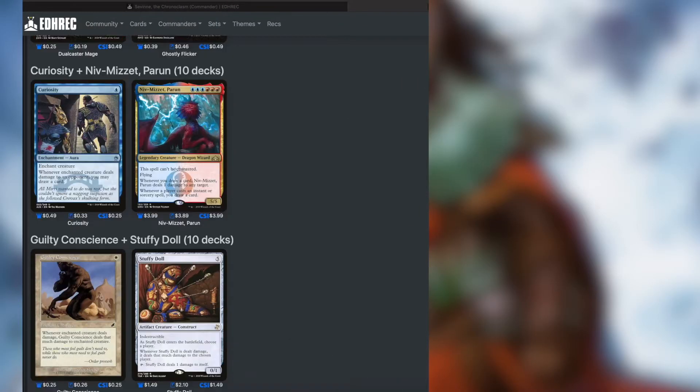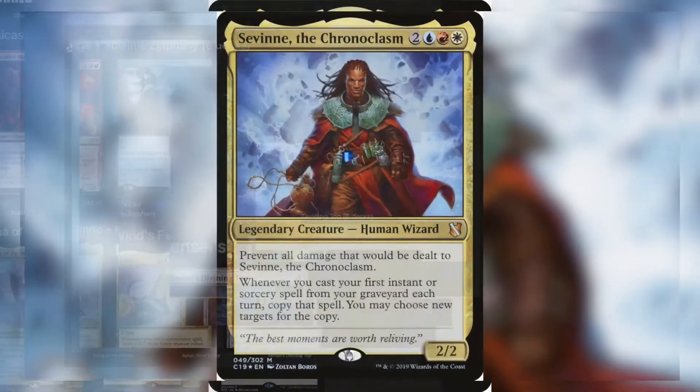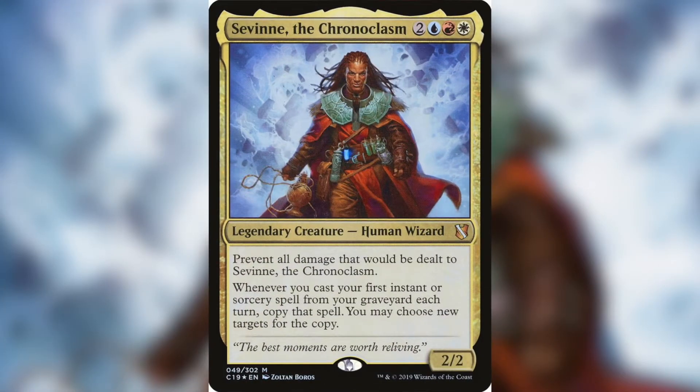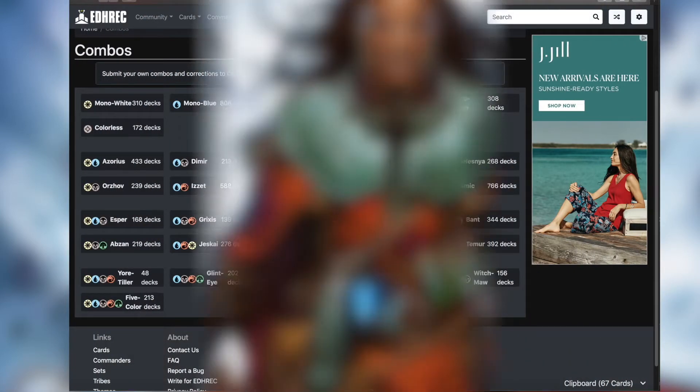The Basics. If you look on YouTube or on EDH Rec, you will not see what I'm about to describe. Savin is more than just a value-based commander — it's a combo commander, and it allows for a combo that very few people have ever seen.